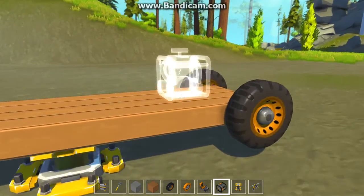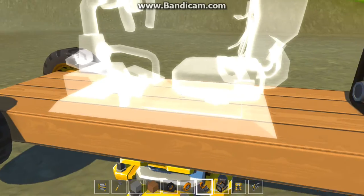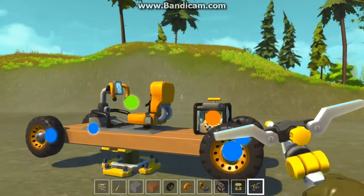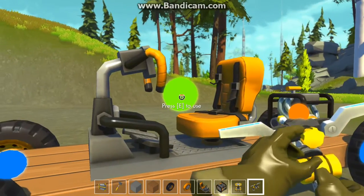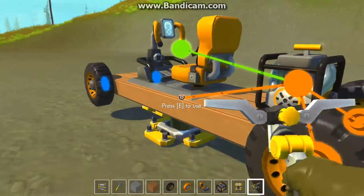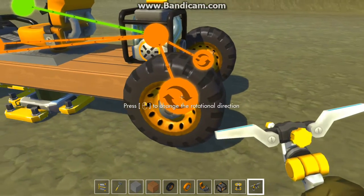You need to put some kind of engine on it — they have more than one type, but I'll just put a gas engine on for now — and then add a driver's seat. Here's the wiring tool: it hooks everything up so the driver's seat is connected to the engine and the engine controls all the bearings.